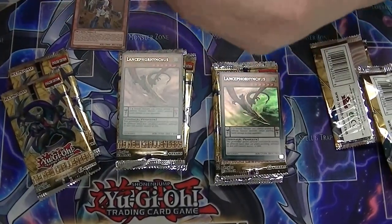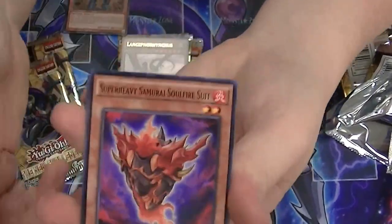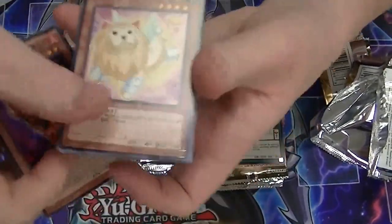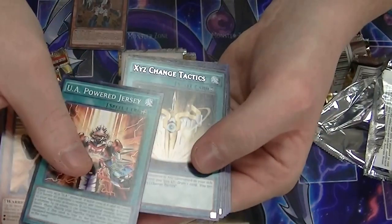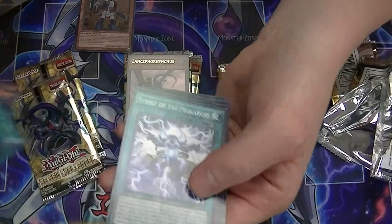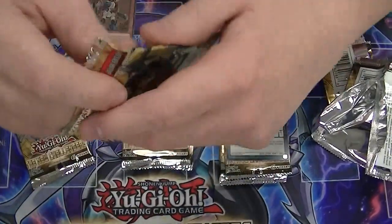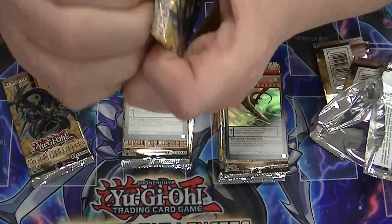Yang Zing, Shaddolls, and everyone's most hated deck, Clownblade. Got you a Power Jersey. Our rare is Xyz Change Tactics and nothing else. That's the first one I've seen of that — only pulled the Megaform so far.